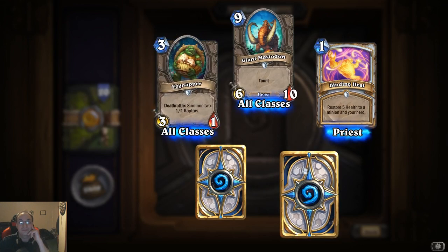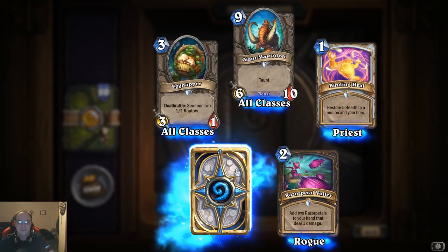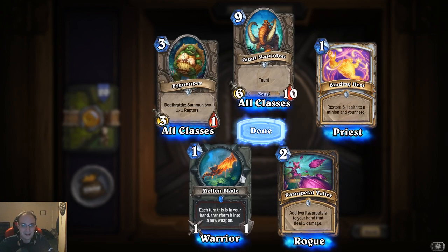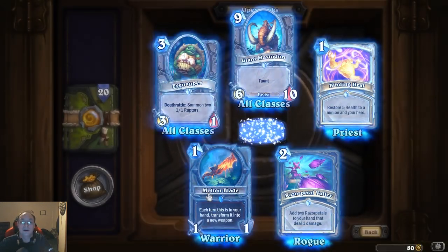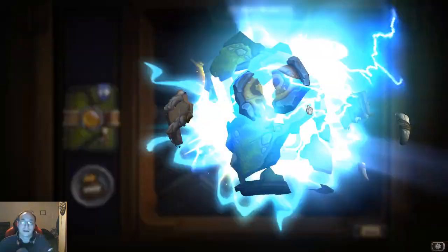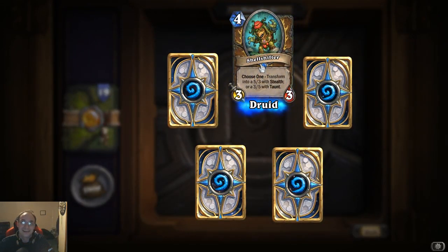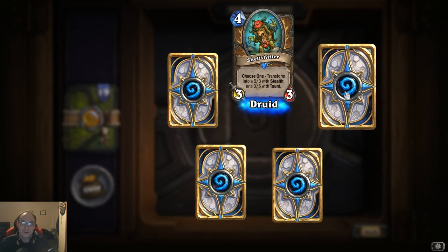I can purchase some more after disenchanting. Molten Blade: each turn this is in your hand, transform it into a new weapon — that could be really good too. Maybe you can get like a hunter weapon that makes it so you don't take damage and you can just keep attacking minions. Shellshifter: choose one, transform into a five-three with stealth or three-five with taunt.